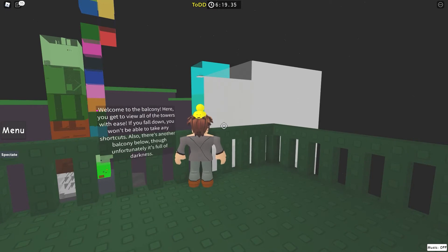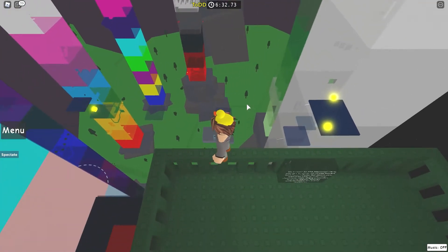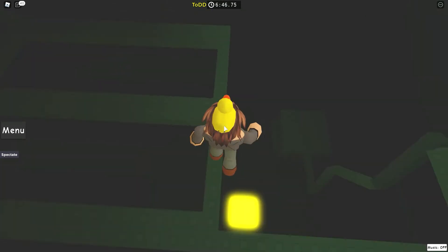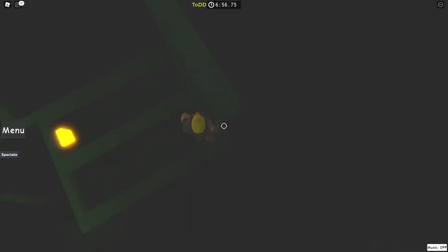Also, there's another balcony below, though unfortunately it's full of darkness. By the way, it is nighttime — even after you end the tower. All you gotta do is rejoin and it'll be fine. There's a quick way: type exclamation point rejoin into the chat and it'll even put you in the same server. So then you've got one of these guess-the-platform things, but it's actually a troll because all of them are can-collide false. Except there is a semi-transparent one right here that you can walk on — you might not be able to see it in the recording, but it is there.